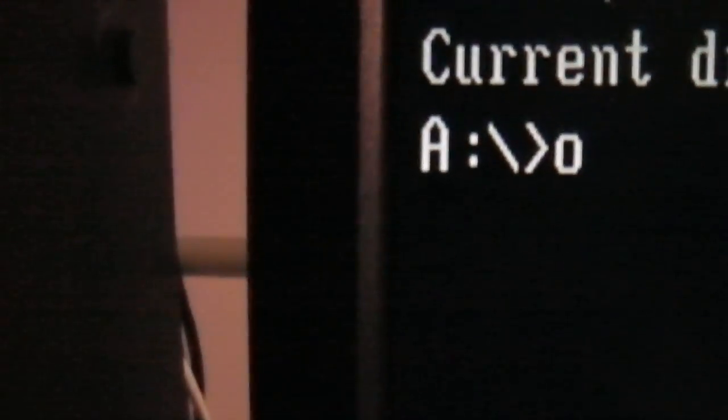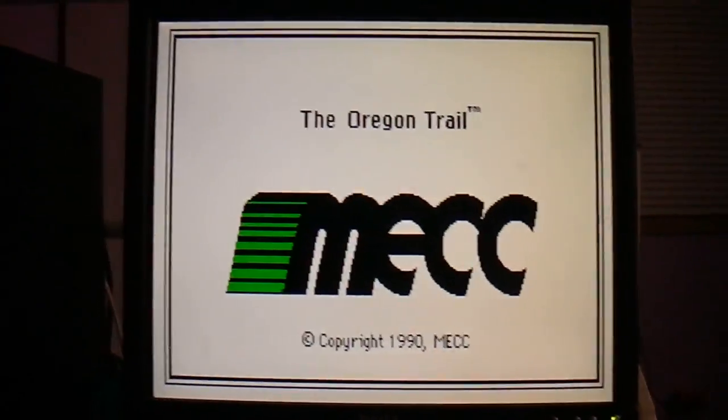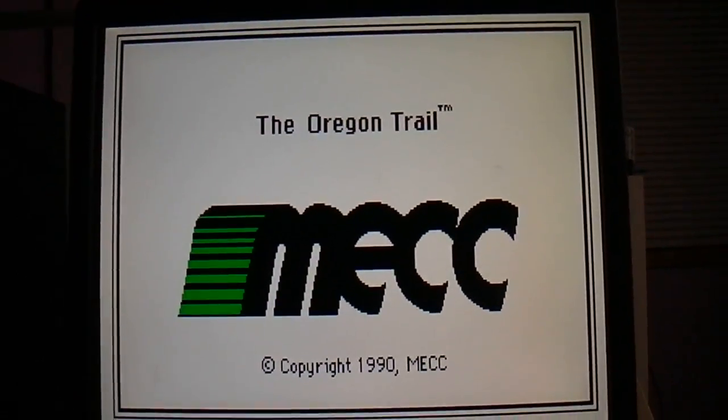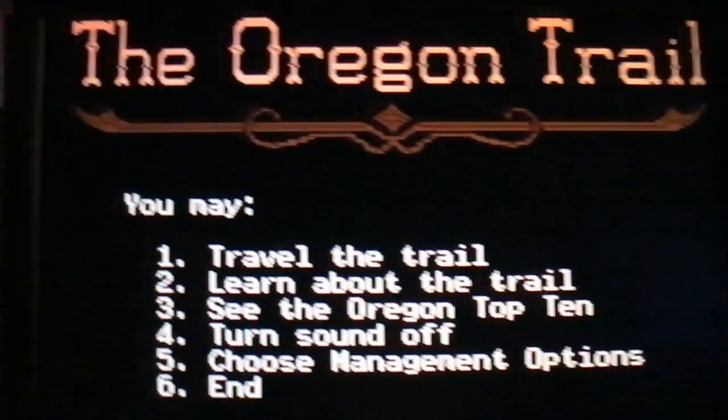I'm going to just show you how it works. To get it started, just type Oregon — it's obvious. You can watch it read the data and watch this screen load. It's by MECC, Copyright 1990, somewhere around that. Here's the main game interface.